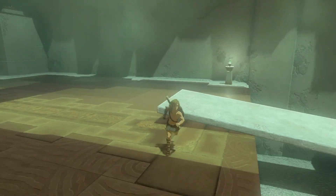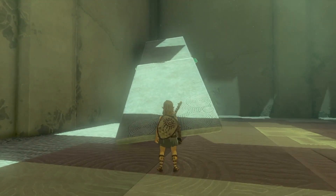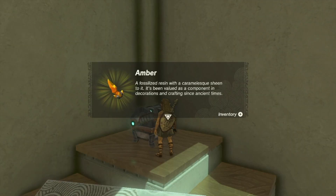Now we got the chest. The chest is pretty easy — just grab that board we had from before, lean it up against this pillar, and then just climb up it. There's a free little amber in there.